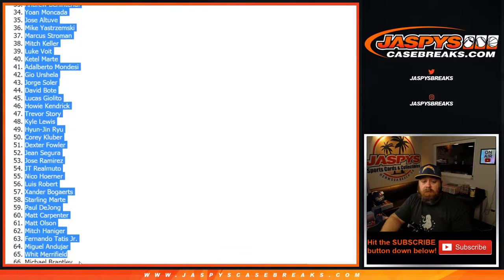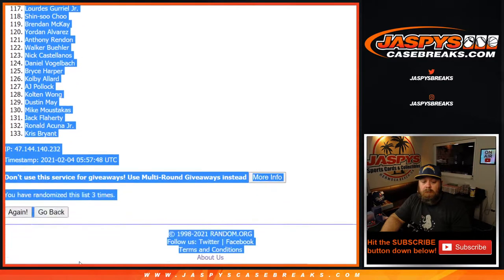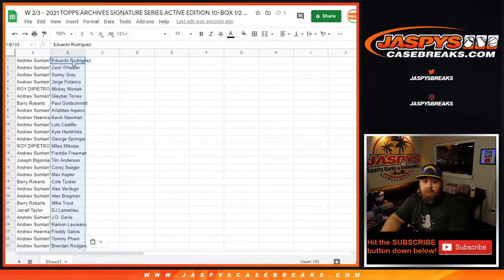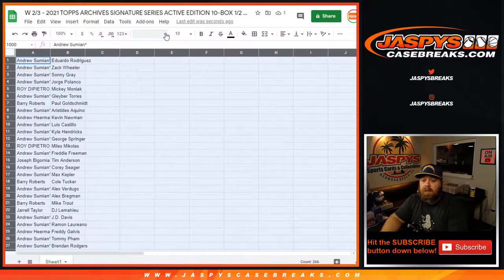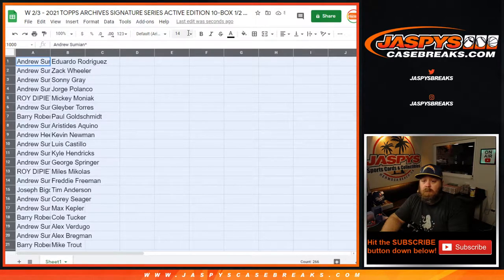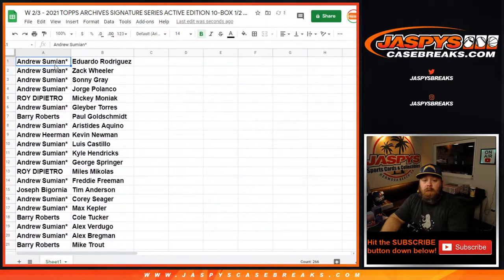One, two, and three. From Eduardo down to Chris Bryant. Two good names on the bottom — Acuna and Chris Bryant. So here you go. Let's make this big enough for everybody to see. You'll see three times on that randomizer as well. I'm not going to read them all off as is right now, but we're going to scroll through so that everybody can see the list and have it on video. Then we'll sort it by customer name so everybody can see what players they have. So Barry Roberts with Mike Trout, spot 21.